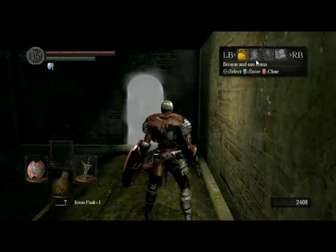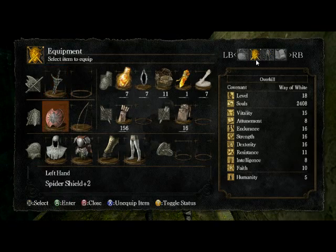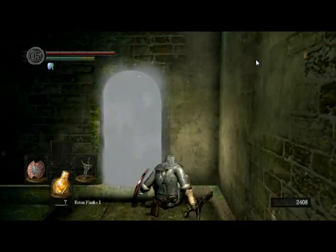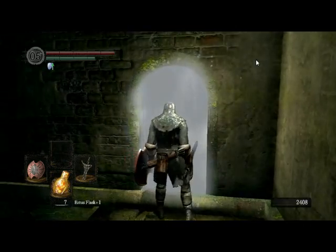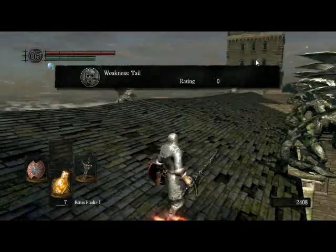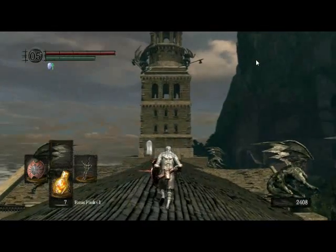I'm fatrolling now. The weakness is the tail — if you cut off the tail, you get a special item called the Gargoyle's Tail Axe, which is actually quite good. It's pretty obvious which gargoyle you're going to fight first.